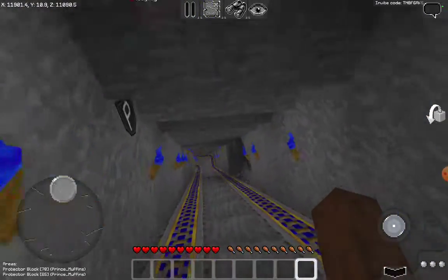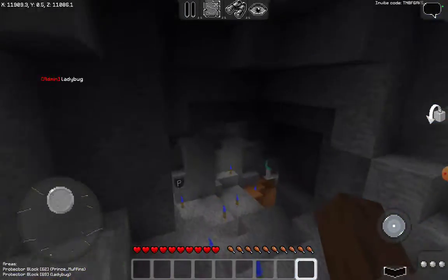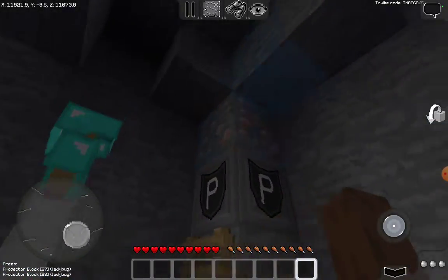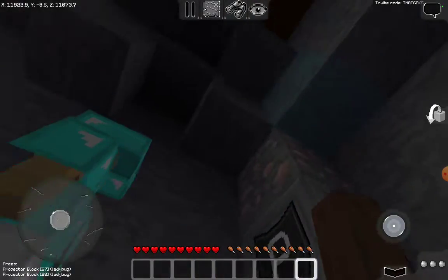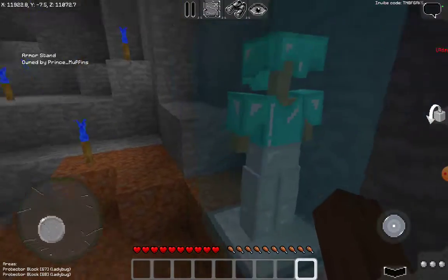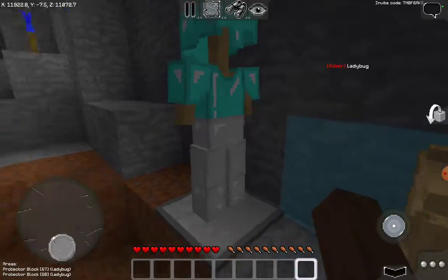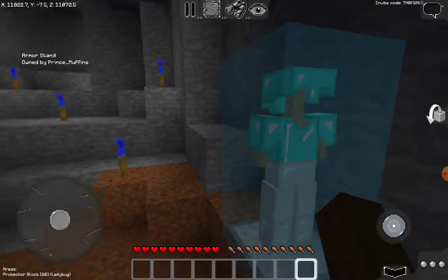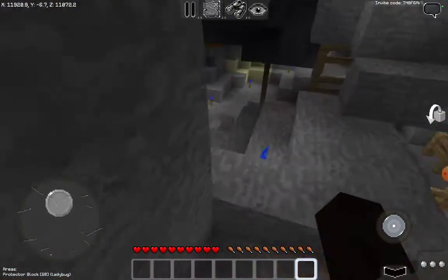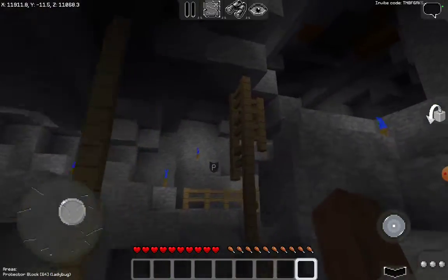Down here we have a cave that they accidentally mined into. There's our first miner who's found some iron and is placing some ladders to try to get to it. These are armor stands with armor on them — it would be cool if you could give them pickaxes in Multi-craft like you can in Minecraft, but you can't. It's a pretty cool cave.